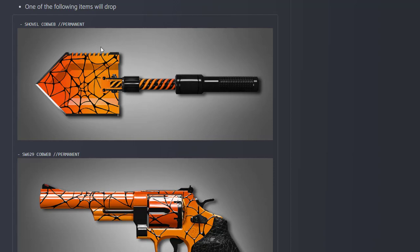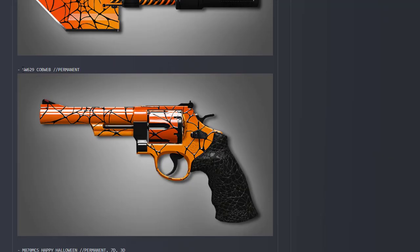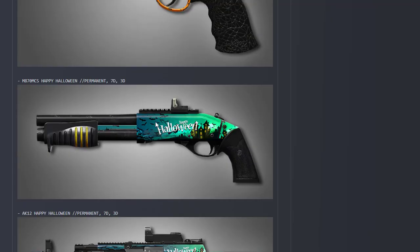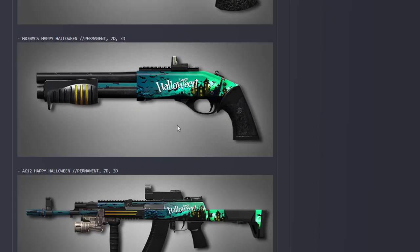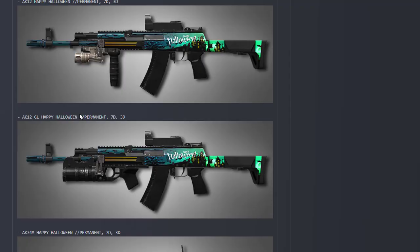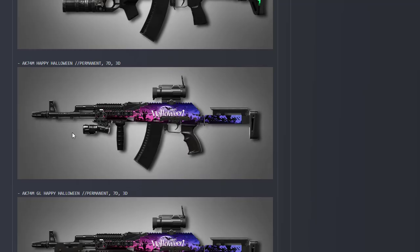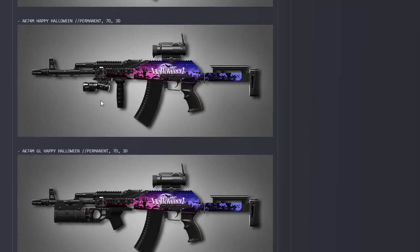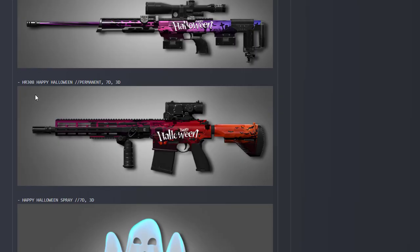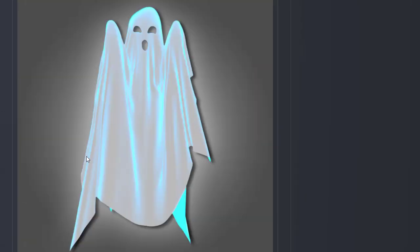The Halloween box contains: SW 629 camo permanent, M87 resort, a shotgun skin, AK-12 rabbit GL and without GL, AK-74 M blue, DSR, and a Halloween spray.